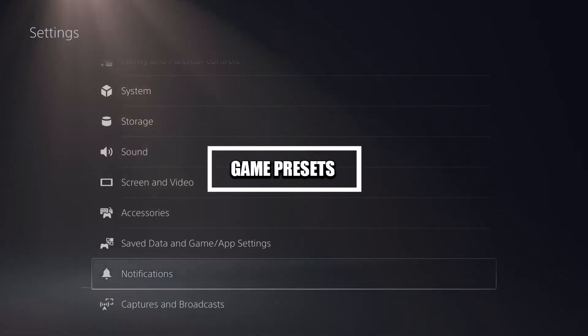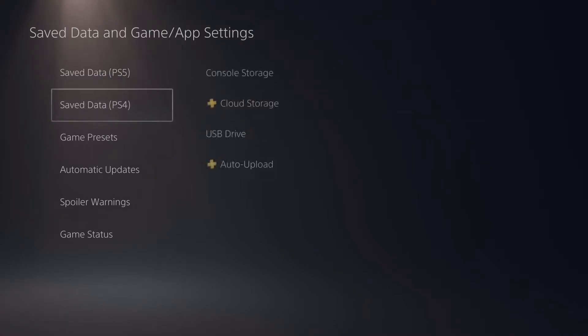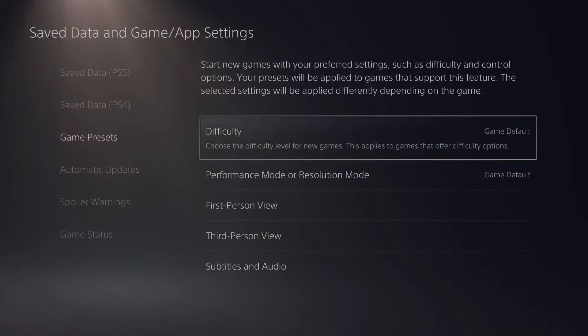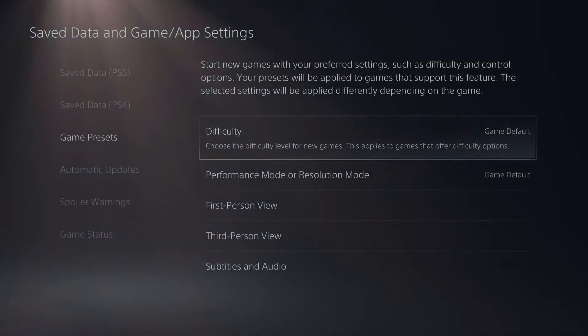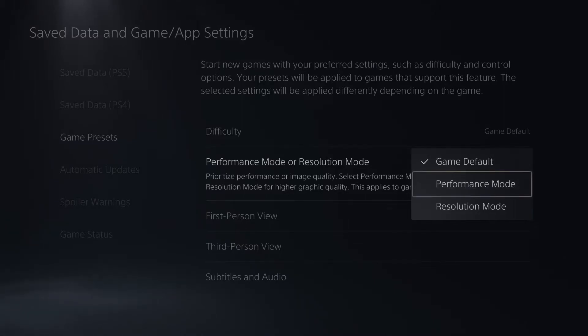Still in Settings — did you know Game Presets is a setting you can adjust? Head to Save Data and Game App Settings, then go down to Game Presets. Under Difficulty, you can change the default difficulty that launches whenever you start a new game, from easiest all the way to hardest. What's really important about Game Presets is the Performance Mode versus Resolution Mode setting. Performance Mode allows you to get 120Hz refresh rate at 1080p or 4K if you have an HDMI 2.1 compatible TV. Resolution Mode is for quality and visuals.